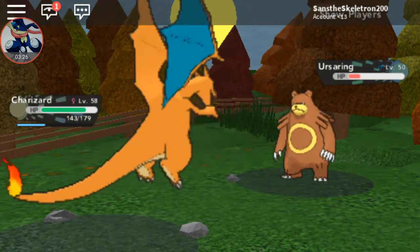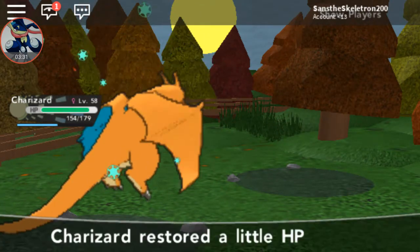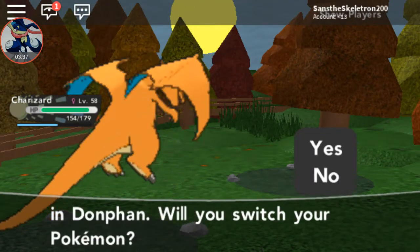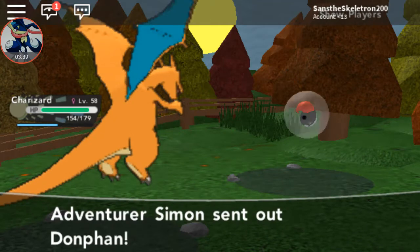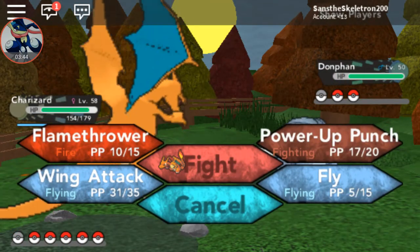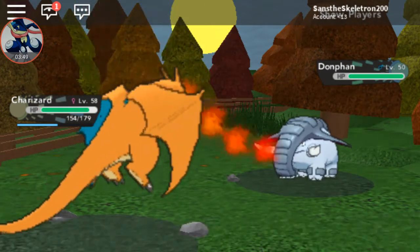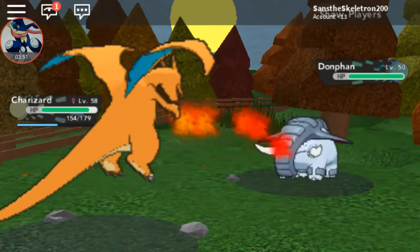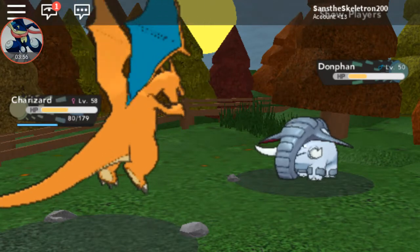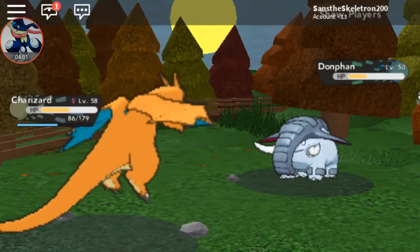I beat him because I have Charizard and he had two grass types, so it was easy for me. He had Venusaur and Tara Tara — easy! He also had two fire types but I beat them. I think this one is Steel type... actually maybe Normal? I used Flamethrower. I'm not sure what type this is.